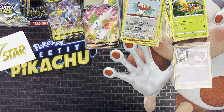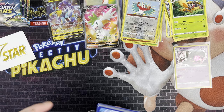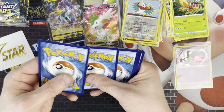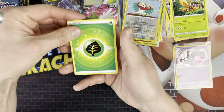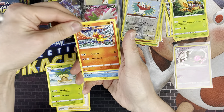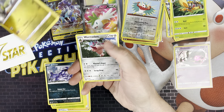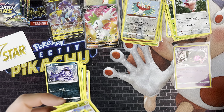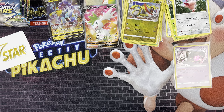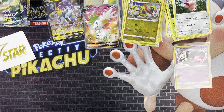The next pack is an Arceus artwork — back to back. Code card. So we've got Leaf Energy, Roseanne's Backup, Blunder Policy, Exeggutor, Magma, Sayu, Burmy, Exeggcute, Grimer, Haxorus, and Wormadam. That's a Rare Reverse, so that's decent to get. We did get the Rare version of it before as well, so I've got that complete now in the binder.